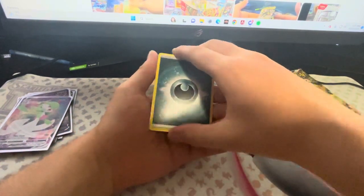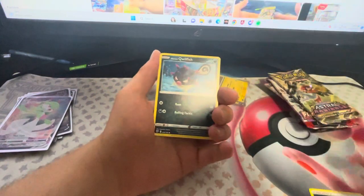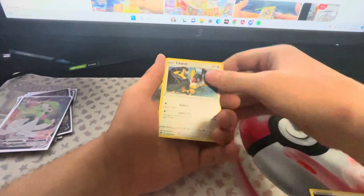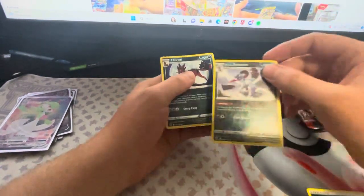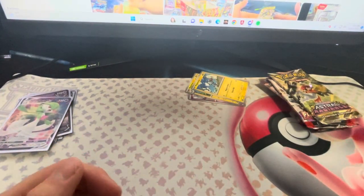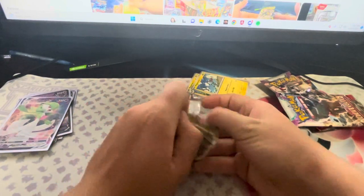We have a Darkness Energy and a Heavy Ball. Let's see something out of the old Sword and Shield pack — well, not really old. We got a Hisuian Sneasler and a Non-Holo.